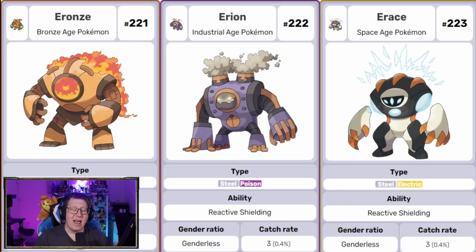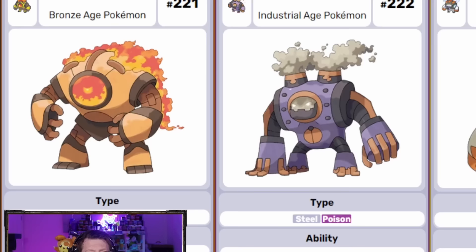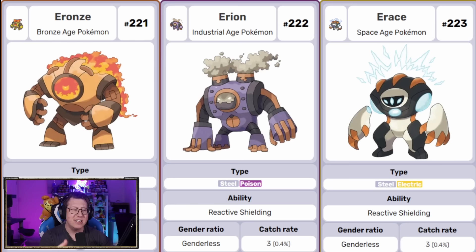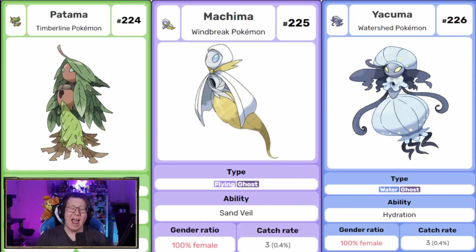Now we're going into the legendaries of the region — there are quite a few. First is Arons, Aerion, and Aerace — the golems of the region. We've got the Bronze Age going into the Iron Age and then into an electronic technological age: Steel and Fire, Steel and Poison, and Steel and Electric. They look very cool. Our next three are the legendary spirits: Patama, Machima, and Yakuma — all based on different Incan gods — a Grass and Ghost type, a Flying and Ghost type, and a Water and Ghost type.